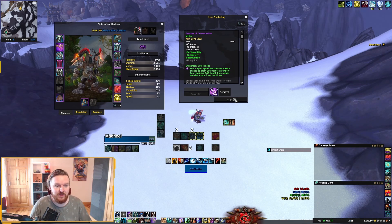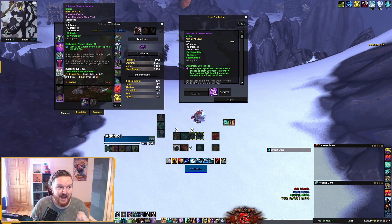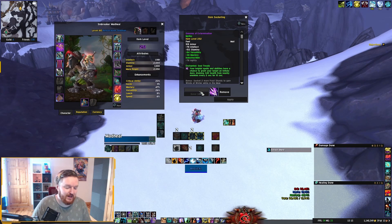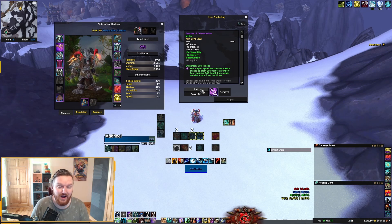The set I currently have equipped is my raid set, so I just click 'Raid' to name it. I'll talk about a WeakAura that notifies you whether you have the wrong or right set, but it's very important to name your sets in a way you'll remember. Save set as 'Raid' - now you have a raid set equipped. That's basically your raid set done.